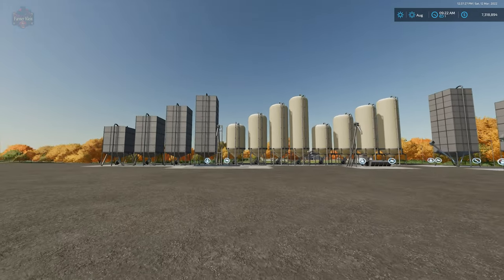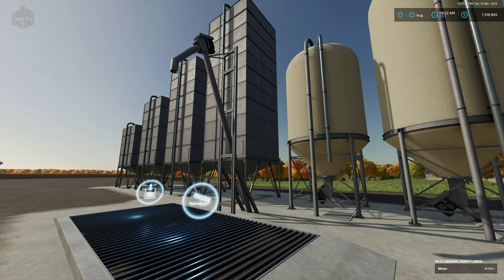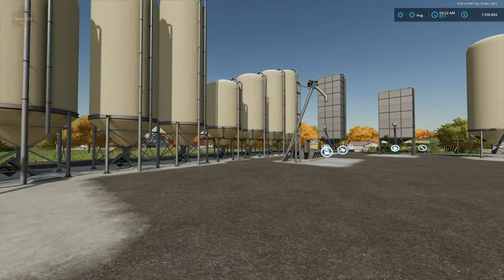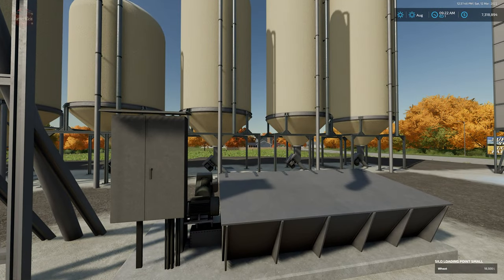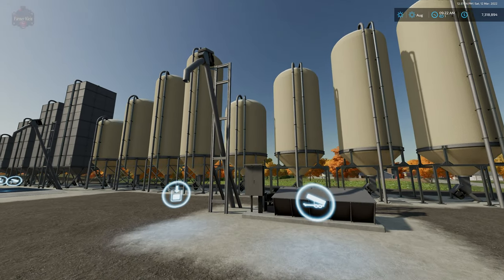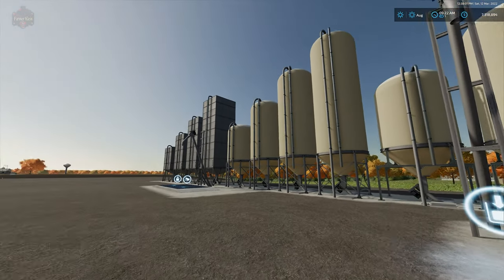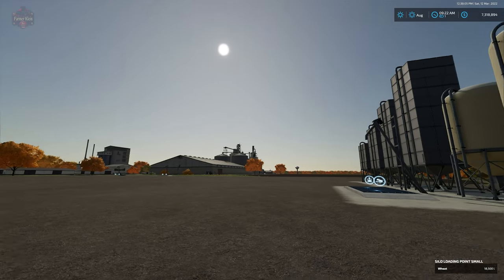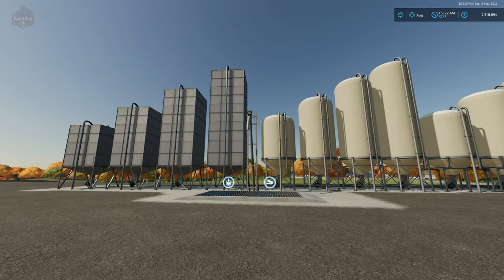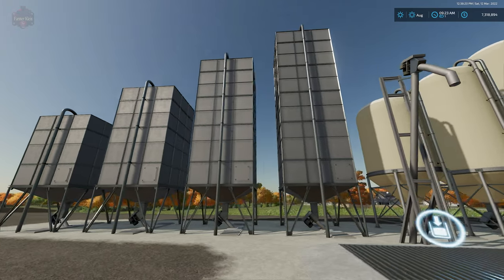Here we have one of the two silos — a traditional silo dump grate with a silo fill pipe that will hold all standard grains typically seen in a farm sim silo. We have another option with a smaller grain hopper that also goes underground, with a fill pipe coming up out of the ground. These can be used independent of the silo extensions, and I tested them off in the distance — they work as standard silos without extensions nearby.